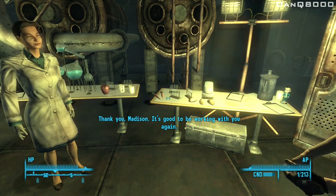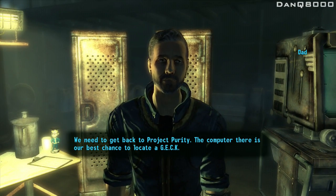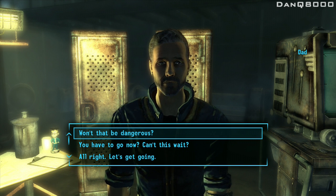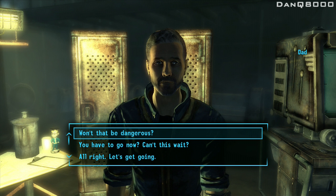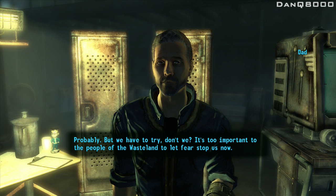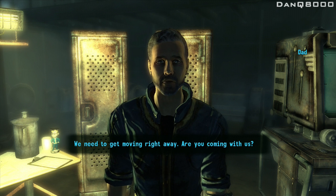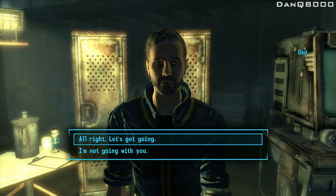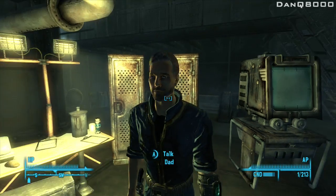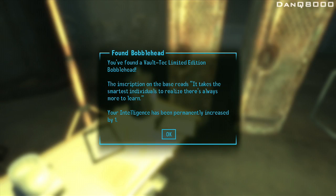Thank you, Madison. It's good to be working with you again. Did you need something? We need to get back to Project Purity - the computer there is our best chance to locate it. Hey look, there's a Vault-Tec bobblehead right there! Won't that be dangerous? Probably, but we have to try don't we - it's too important for the people of the wasteland to let fear stop us now. We need to get moving right away. Are you coming with us? Yes, that's my boy. It'll be good to work side by side with your son. Intelligence has been permanently increased by one - nice!